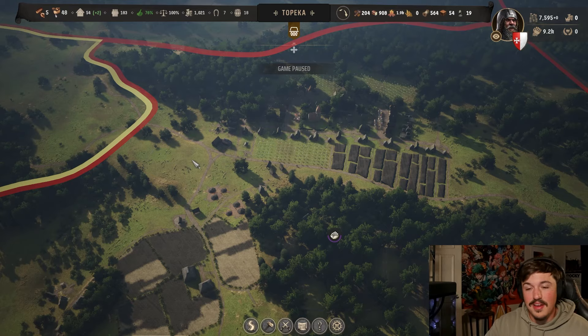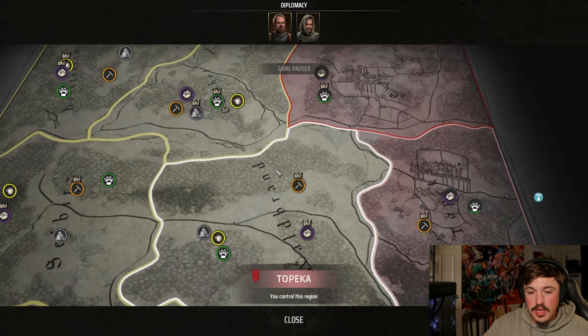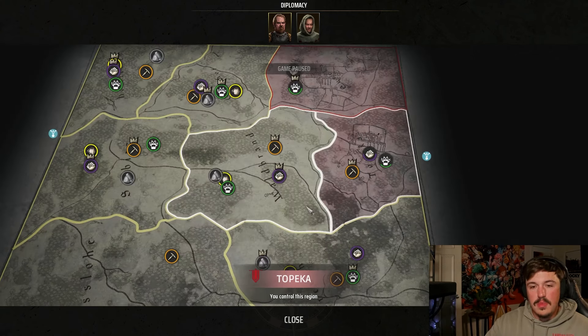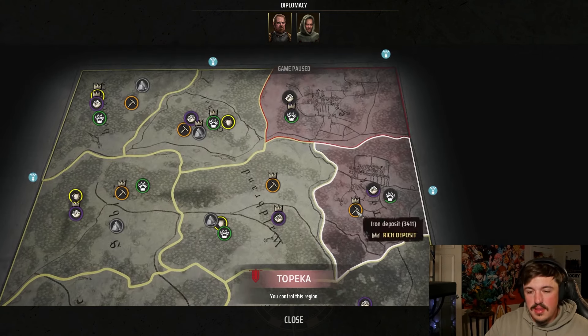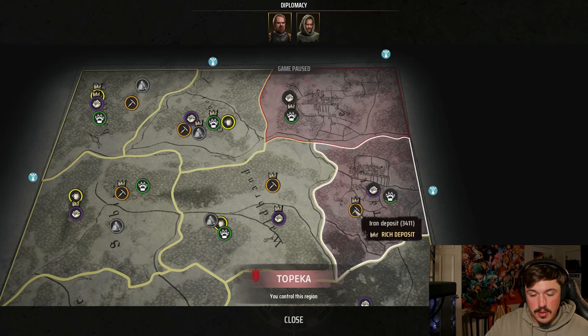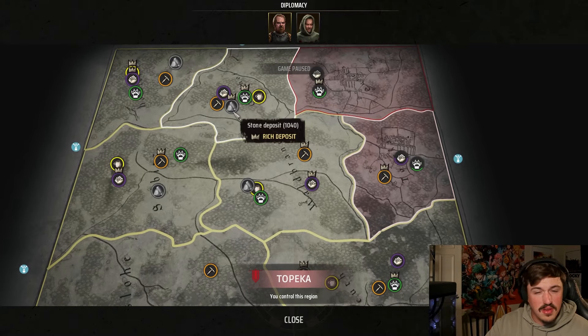Now let's talk about the harder version of expanding, which I'm about to do in real time. When expanding, you want to target regions with resources you don't already have. Looking at the map, the regions with little crowns are rich deposits. I already have wild animals for leather and meat, and iron deposits. Rich stone deposits aren't super important right now — you only need about 20-30 stone for all your upgrades.